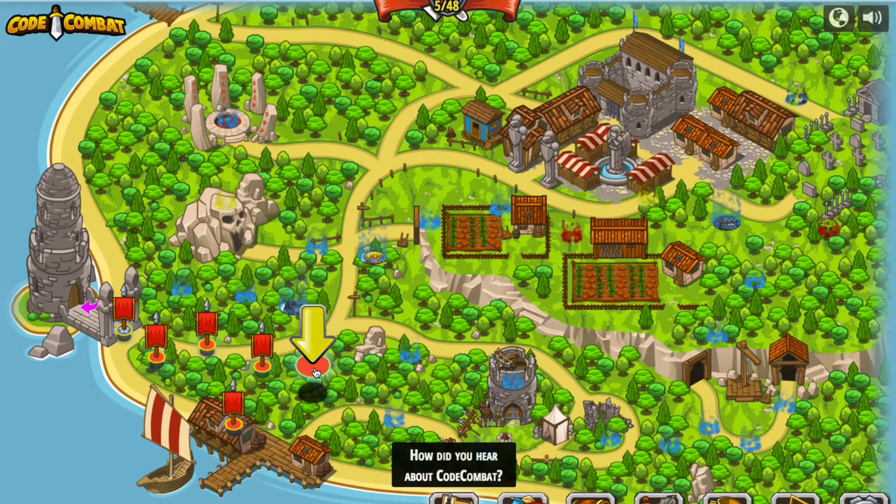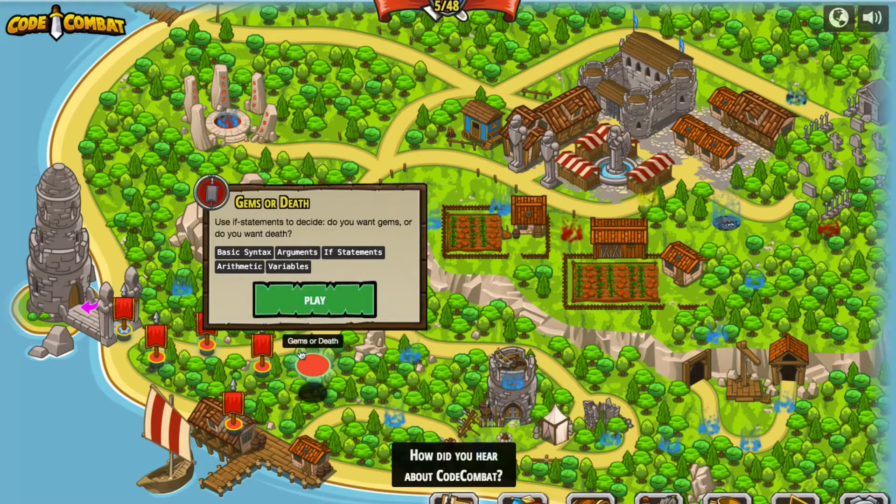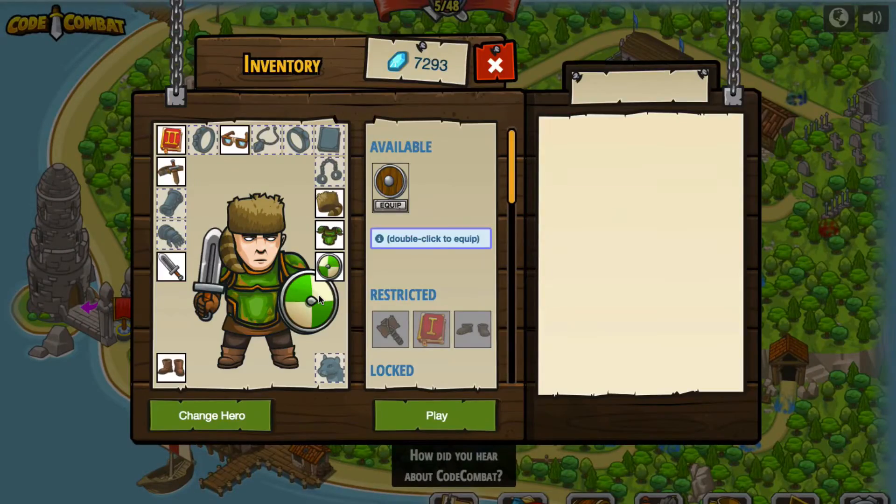We'll start where we left off by clicking right here where the yellow arrow is suggesting we start — always good advice to accept the yellow arrow's direction. We've got basic syntax, arguments, if statements, more arithmetic and variables in this level. It does say that we have a shield we can equip, but we're going to hang on to the one we've got and press that play button to begin.